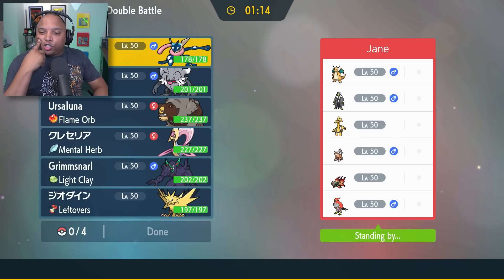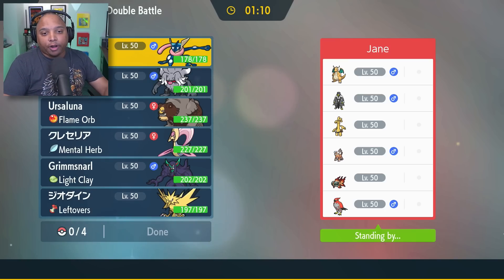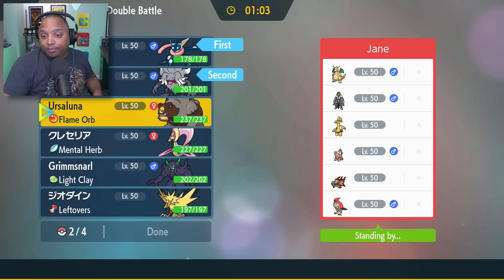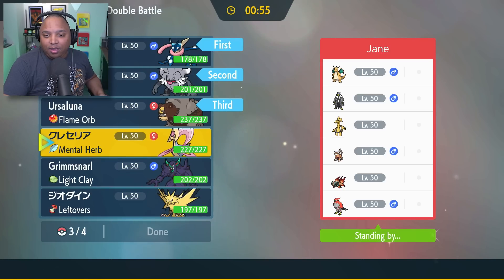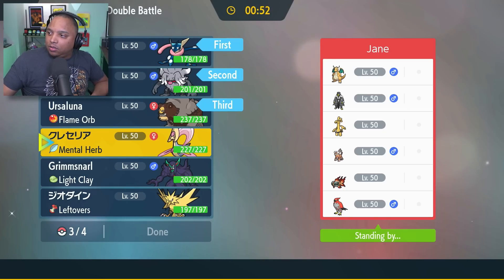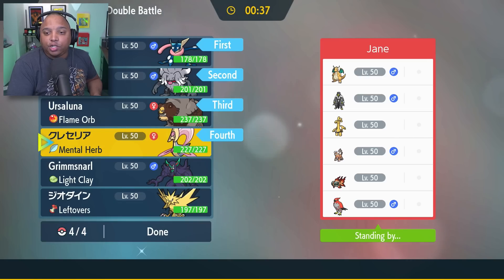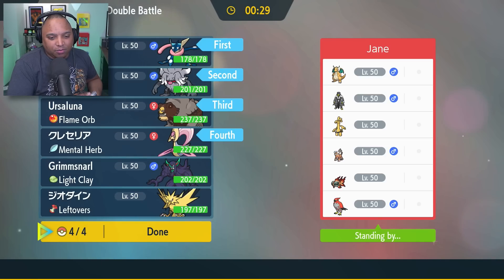Game three against Jane. Jane has so many things weak to Water — we're going to go ahead and bring that. There's a lot of things weak to Ground as well, though there are three things that are Flying. Probably not the best idea to bring Ursaluna, but I'm going to do it. In the back, Cresselia — the only Mon I haven't brought out so far. If this is Urshifu, I probably could. Let's justify that by saying Moonblast hits Dragonite, Urshifu, and I guess Chi-Yu, but not super effectively. We'll go for this — we like this stock.